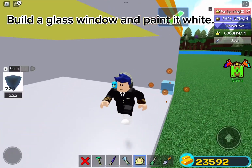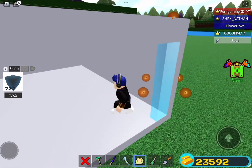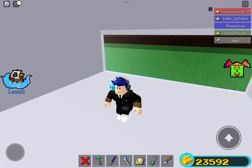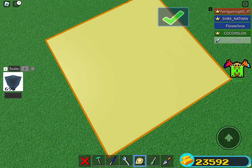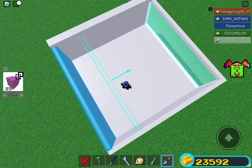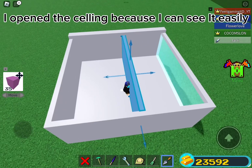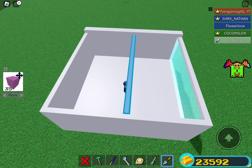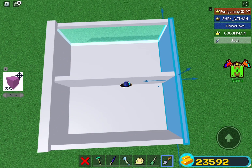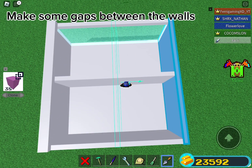Build a glass window and paint it white. I open the ceiling because I can see it easily. You may adjust the size of each zone. Make some gaps between the walls.